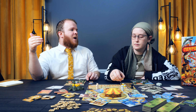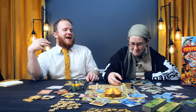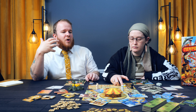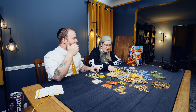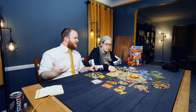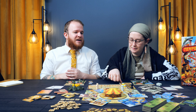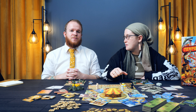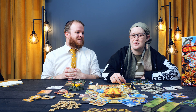Things like Planet Unknown require a heavier teach. Things like Foundations of Rome are ostentatious and can be intimidating. Something like Feast for Odin, which is probably my favorite polyomino game, is just way too big — like a 30 to 40 minute teach. So when I'm thinking polyomino, Tenpenny Parks is there in the conversation. For us, this was right for us — for now.